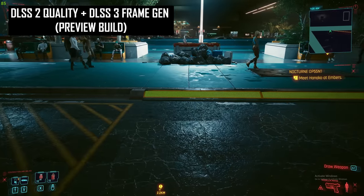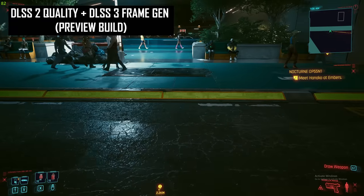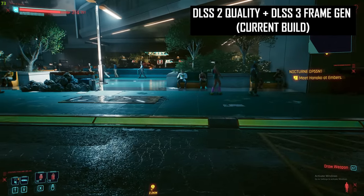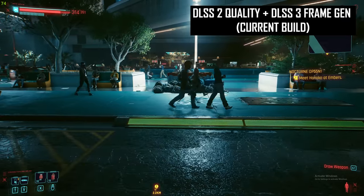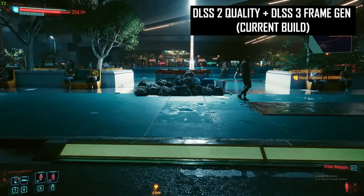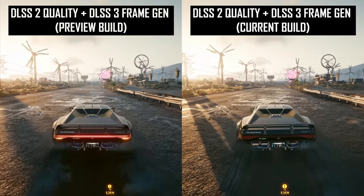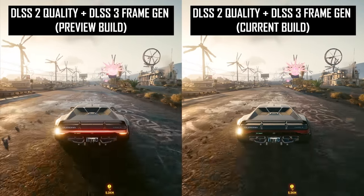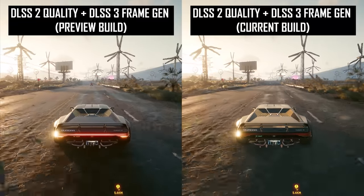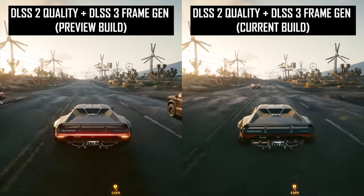The initial build also had issues with texture elements like fine grading details on street curbs, where frame generation was producing horrible garbled artifacts in motion. This has also been resolved with the newer implementation of DLSS 3, giving a much cleaner presentation. I also spotted some improvements for fine element reconstruction in motion. DLSS 3 has this tendency for fine elements to flicker and sizzle in motion, and the very finest details are a bit clearer and flicker less in this new implementation — a good improvement, though on the more minor side.